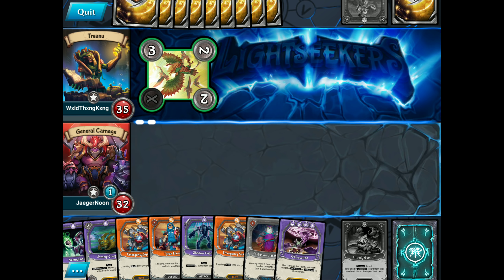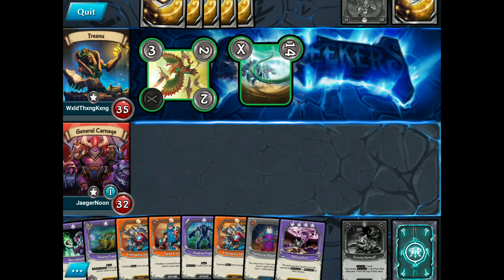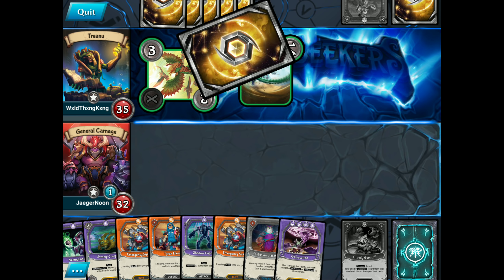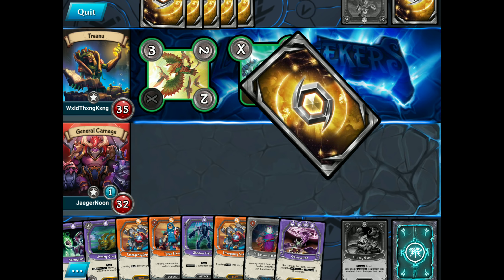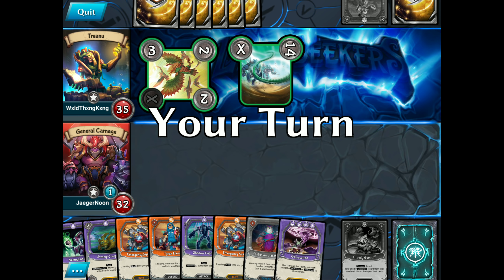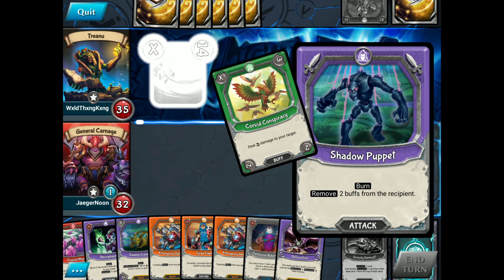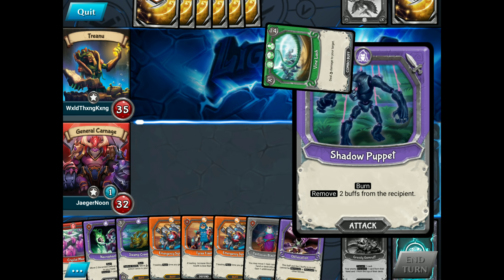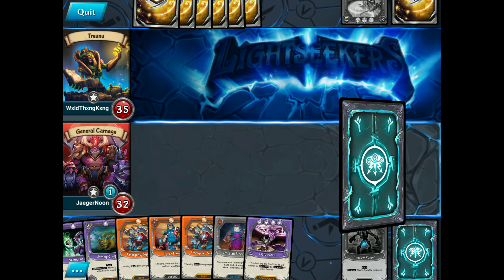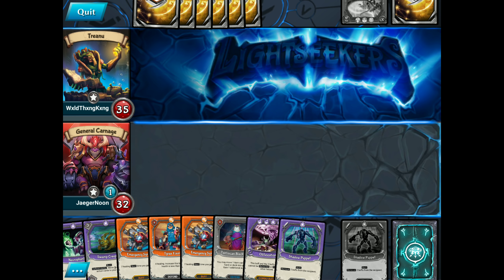I think we're just going to sit here and hold out and wait to see what we're going to do. Big combos coming out — I'm going to put the old Vine Lash in. He's going to force a juicy play but I think we're just going to match him right there with a Shadow Puppet, draw and end one. We've got another Shadow Puppet as well. We run loads of buff removal in this deck.